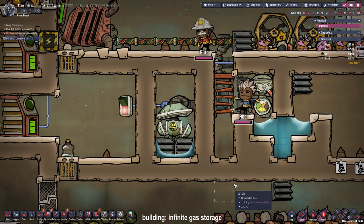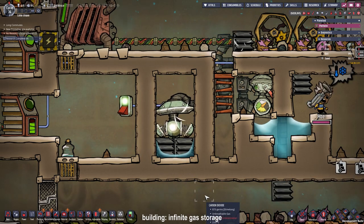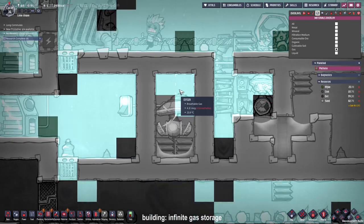After the duplicants finish the job I place another gas pipe and an outlet so we can remove all the oxygen and carbon dioxide that accumulated there after we placed the sandstone tiles to close off the room. After that has been taken care of we can vacuum out the room. Here are some more infinite gas storage tips: don't use mixed gases because it can lead to problems and delete your water, meaning your storage stops working.